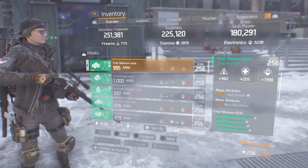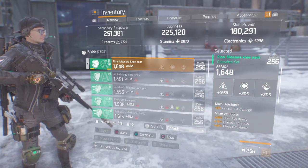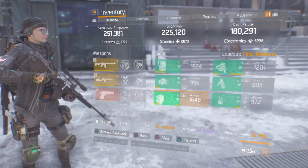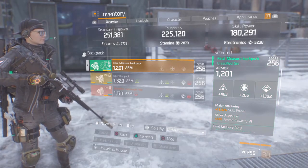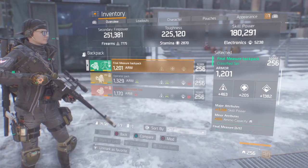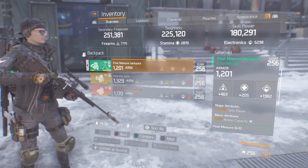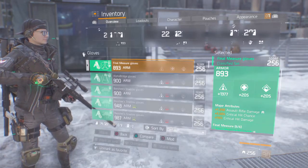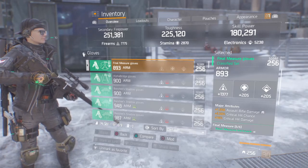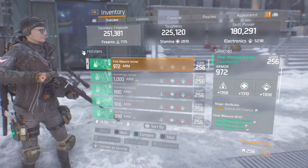For the Final Measure knee pads I have 1,658 firearms, 9% critical hit damage as the major attribute, burn resistance, 16% damage to elites, and bleed resistance. The damage to elites really helps. The backpack is also rolled toward skill power — 1,382 electronics and 13,326 skill power, and I rolled for ammo capacity on it. For gloves I have 1,377 firearms, 1,250 SMG damage, 5.5% critical hit chance, and 16% critical damage. Those are fine gloves — I don't think I need any better ones, especially since they're classified.